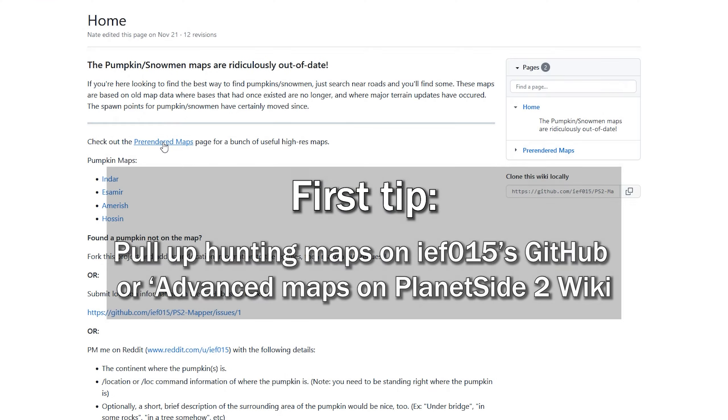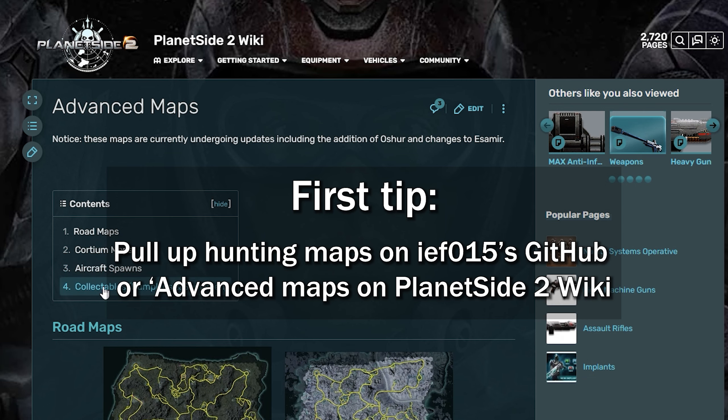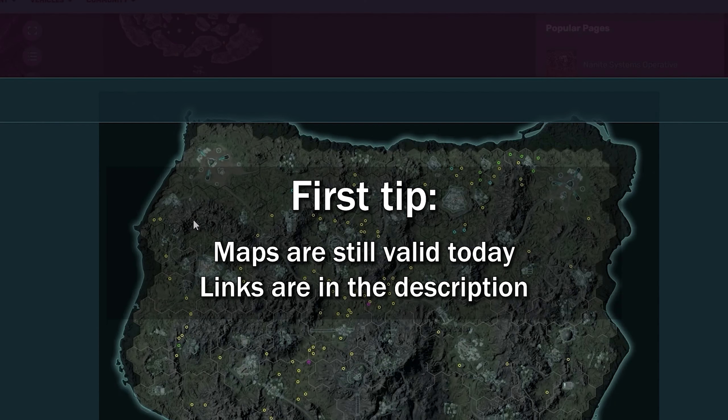Welcome to my guide. First tip, pull up the hunting maps either on IEF015's GitHub or Advanced Maps on the PlanetSide 2 wiki. These maps are still valid today. Links are in the description below.